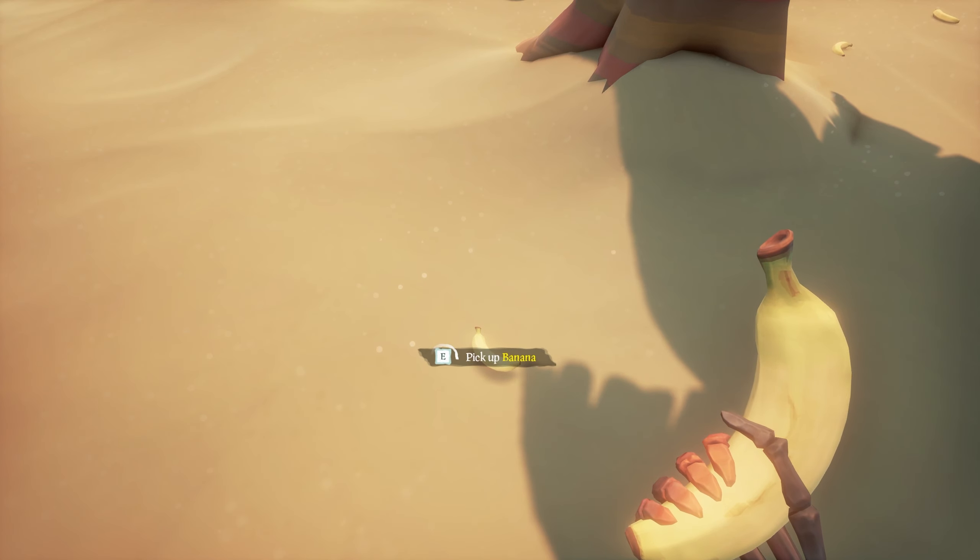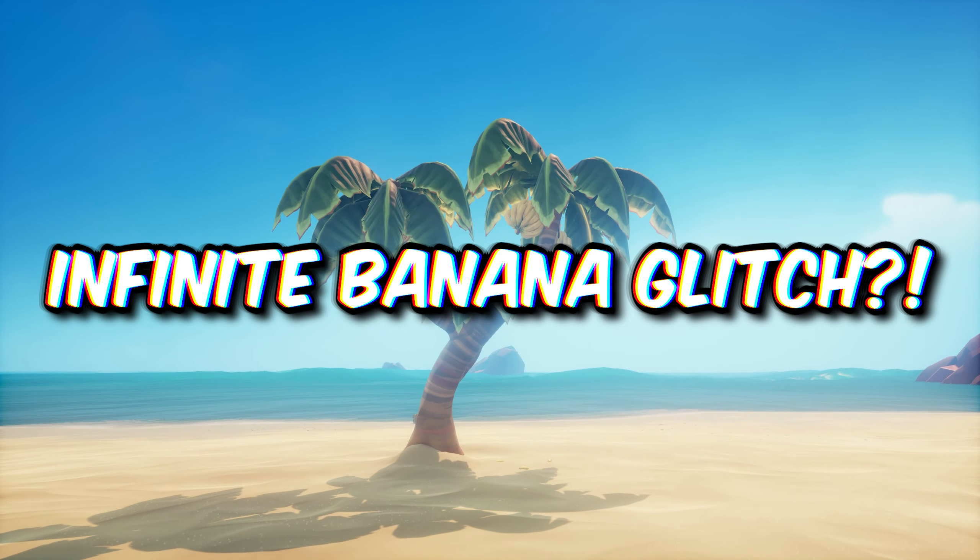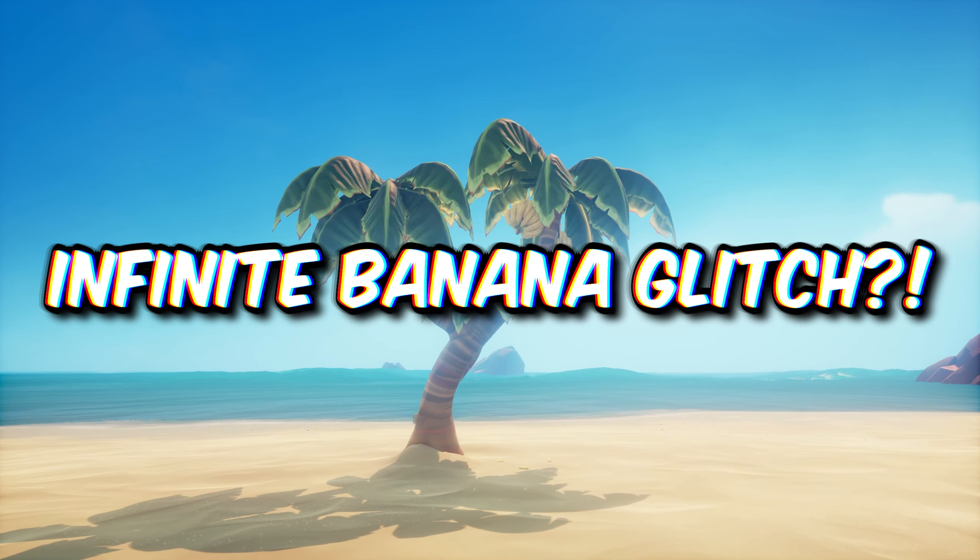First, you'll need to head up this mountain to where the primitive art is. It's the same primitive art that you use to get the golden idol down from the statue. But instead of aiming it at the statue, you'll want to aim it at the banana tree. The easiest way to do this is by aiming it toward Herman's camp, since you'll actually be able to see the smoke from his camp from the top of the mountain. It won't line up exactly, but if it's close, it'll surely hit this tree.